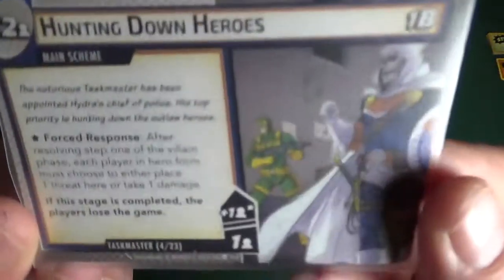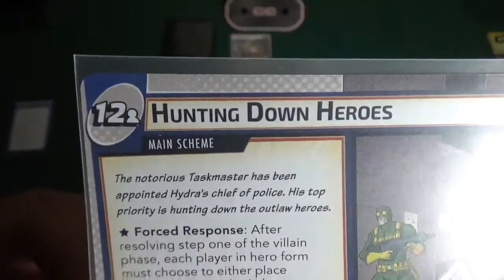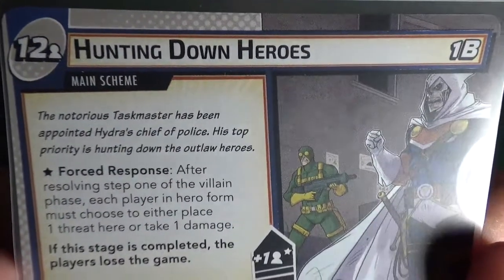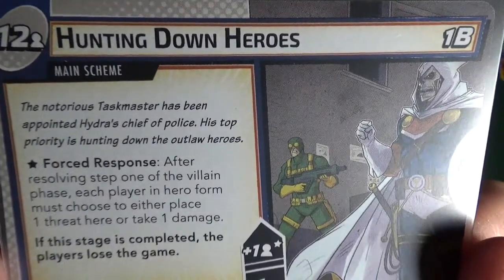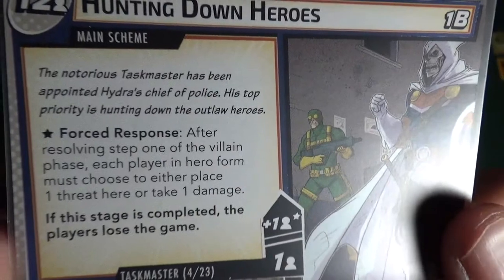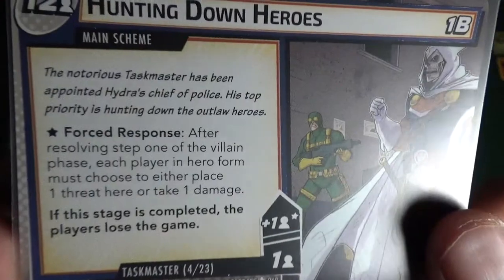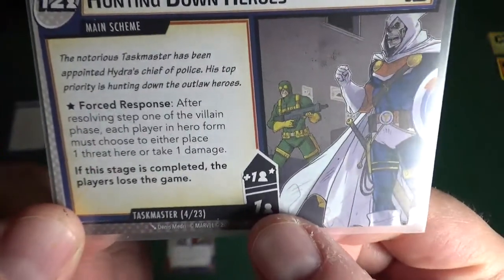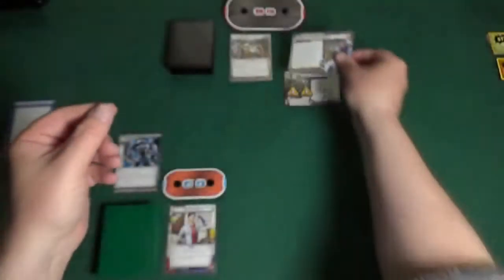Flipping this over — it's Hunting Down Heroes, twelve per player is the threshold. The notorious Taskmaster has been appointed Hydra's chief of police, his top priority hunting down the outlaw heroes. Forced response: after resolving step one of the villain phase, each player in hero form must choose to either place one threat here or take one damage. If this stage is completed, the players lose the game. It starts with one threat per player and increases by one threat per player each turn.